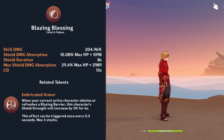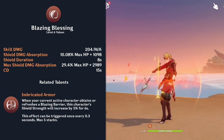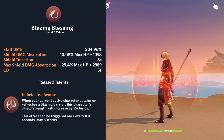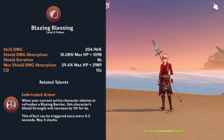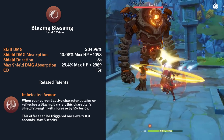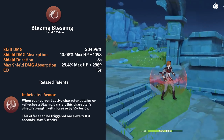Thoma's elemental skill is called Blazing Blessing. When used, Thoma uses his spear as leverage to kick his opponent, dealing Pyro damage, applying Pyro to himself, and creating a shield. This shield scales off his max HP. After his first ascension, each time his skill is used, his max shield strength is increased by 5%, up to a max of 25%.